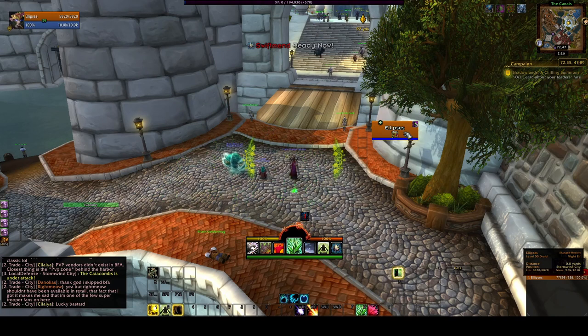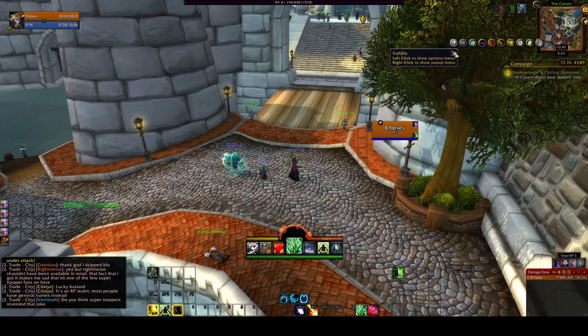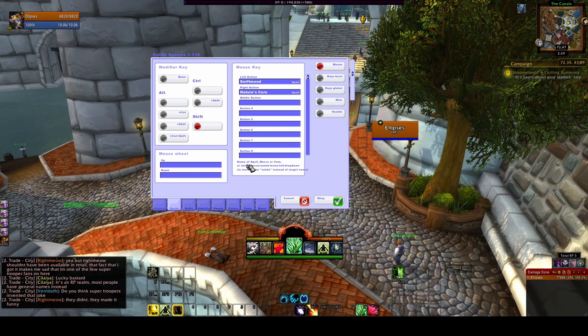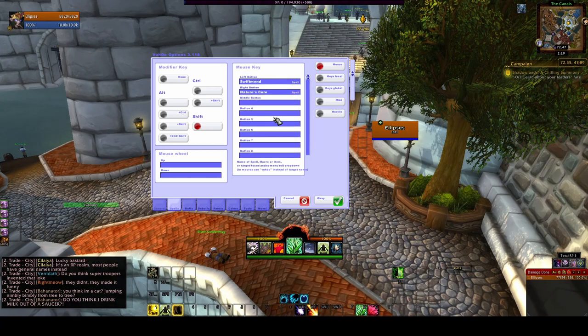If you want to change the panel — make it bigger or smaller — that's definitely an option. With spells, you can also do Shift wheel up, Shift wheel down. If you have buttons 3 and 4 on your mouse, which a lot of people do without a full gaming MMO mouse, you can set those to be used. I have an MMO mouse, so in my experience 4 and 5 don't work, but it's possible that 9 or 10 would work on an MMO mouse. You can just play with it and see what works for you.